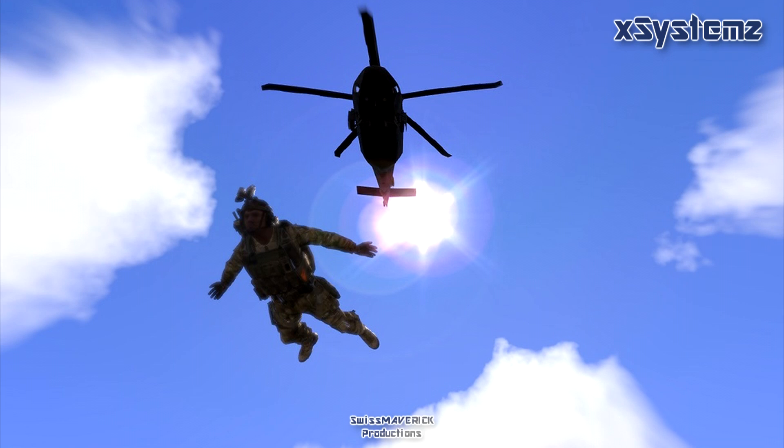The sixth and last screenshot is by X-Systems. There's not much to explain here — an infantry guy who just dropped from a UH-80 Ghost Hawk with the sun in the background. Again, good use of the lighting effects in Arma 3.